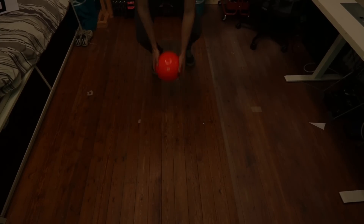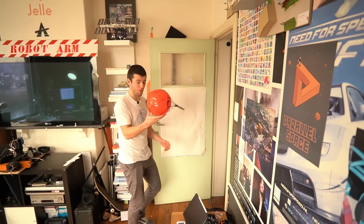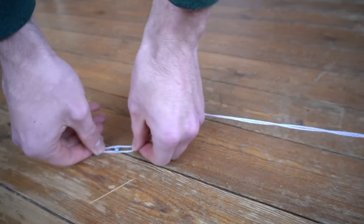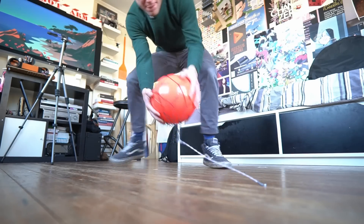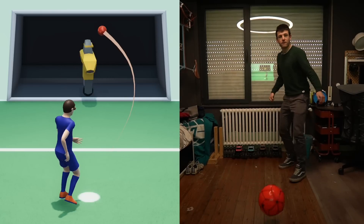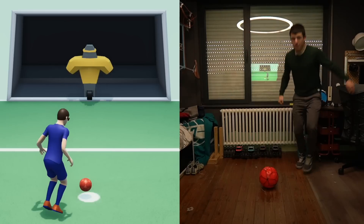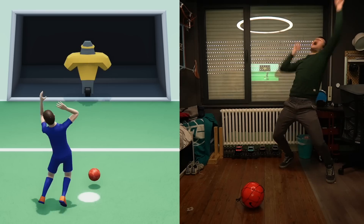I need something that prevents the ball from going too far and also returns it to the center. Something like... perfect! Just fix it to the floor and that ball isn't going anywhere. Then if I detect when the ball leaves the safe zone, I can count it as a shot and virtually shoot it in that direction. Look at those crazy shots — it's like it's programmed to always score. Let's just keep that to ourselves.